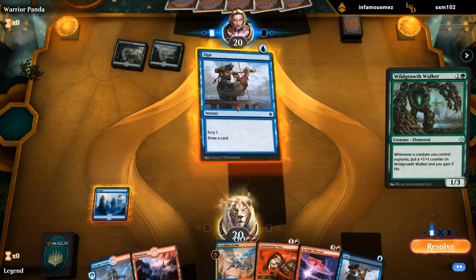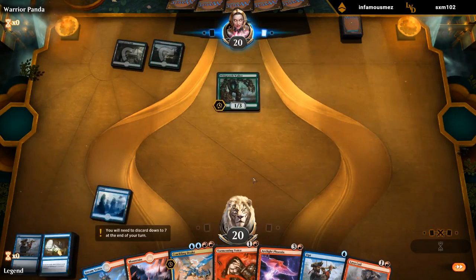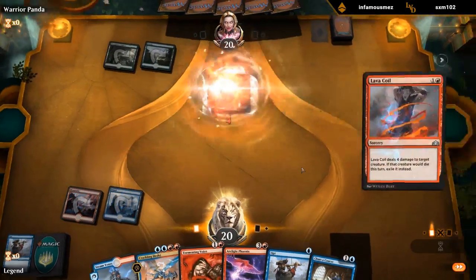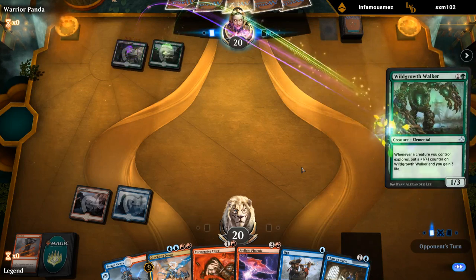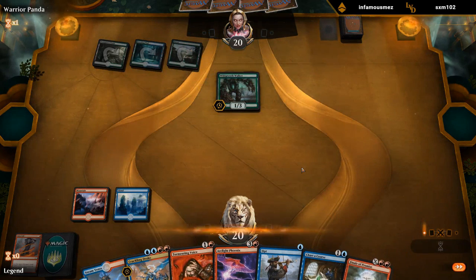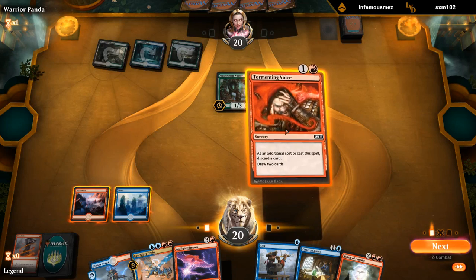Turn two Wild Growth Walker — we'll go digging for a Lava Coil or Lightning Strike; Lava Coil will do. Next turn we can maybe get the Phoenix in the graveyard. Another one — hopefully Finale can deal with it next turn. I'll lead with Tormenting Voice since we definitely want Phoenix in the graveyard anyway, so might as well do that over Chart a Course. We'll be unable to cast Lightning Strike or Lava Coil without opting first, and we've got Finale for the three spells.